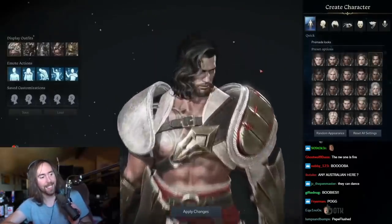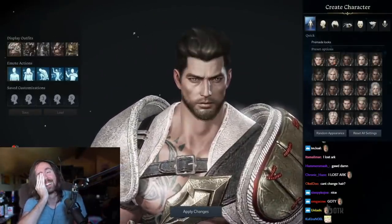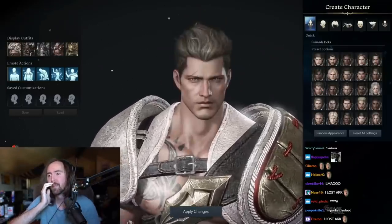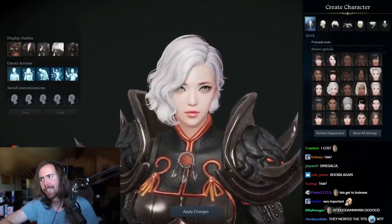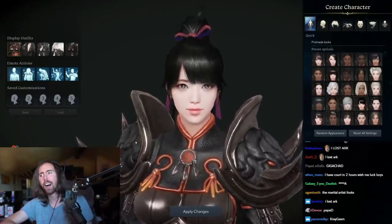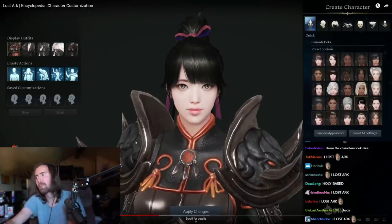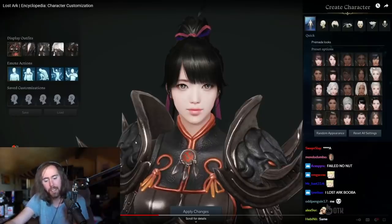Let's turn our attention to some of the creation options. Firstly, you have the choice of selecting a base to work from. If you really just want to dive into the game, you can pick a base and hit go and you'll be in the world. But for everyone else that likes to spend a good 10 hours making their character perfect, consider this your foundation, your canvas to paint on. One thing with me is that I plan to make progress in the game and do all that.